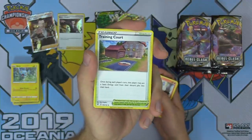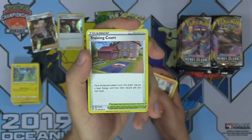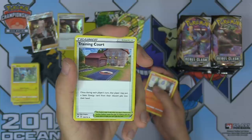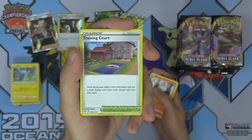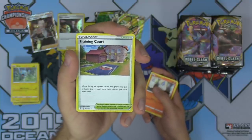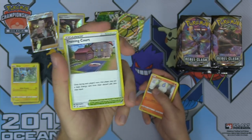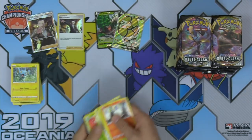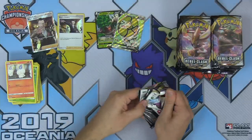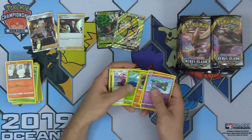Training Court is another incredible card out of this set — do not underestimate how good this card is. Once during each player's turn, that player may put a basic energy card from their discard pile into their hand. It's like the Energy Stadium from the Neo era, but that card required a coin flip — this just does it for free. It's like an energy retrieval every single turn. Like opposite Viridian City Gym — instead of getting energy out of the deck, you get energy out of the discard pile for free. I'm a big fan of Training Court and I think it will find a home somewhere.